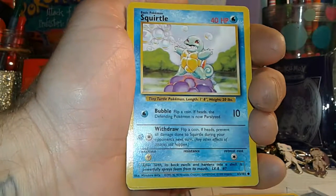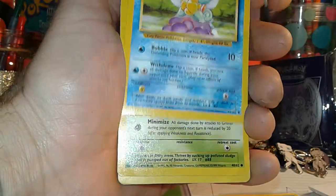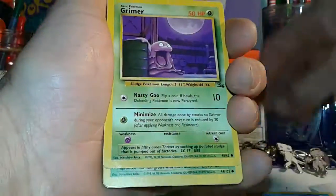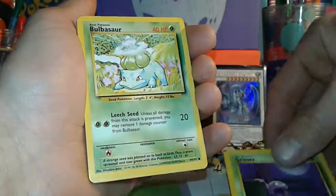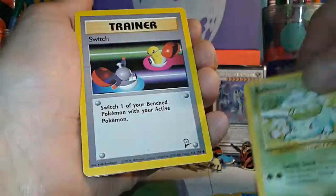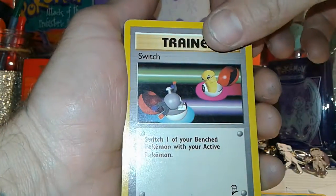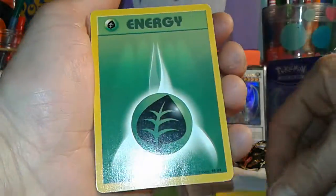Sorry guys, the video got cut anyway. We have a Squirtle — awesome, I love these old cards. We've got a Grimer from Fossil, a base set Bulbasaur — sweet. We've got a base set Switch, a Fighting Energy, and a Leaf Energy.